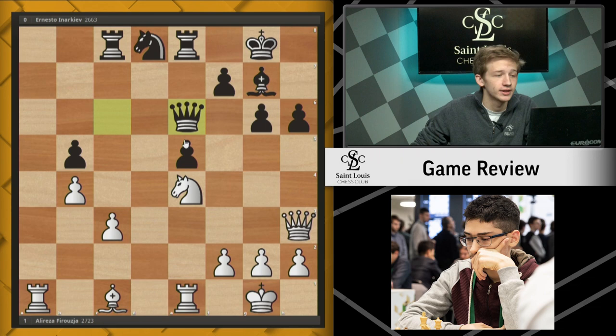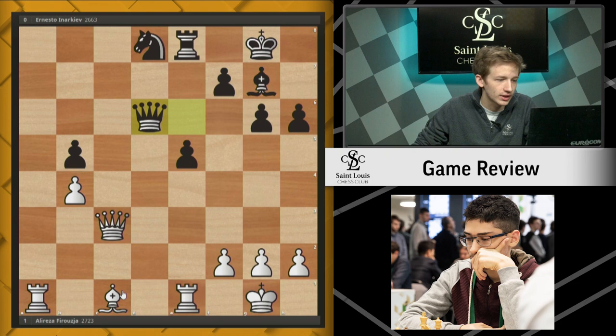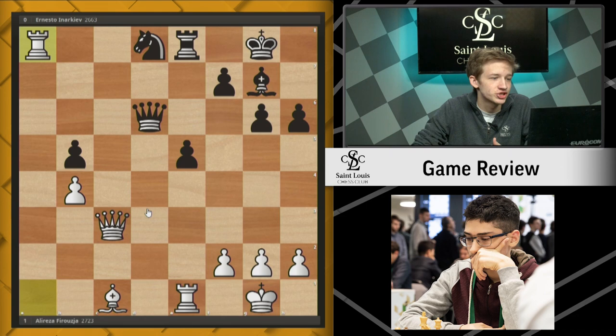Now after Nd6, it's the same story. The queen cannot capture this knight, and Qxh3 doesn't really help. So instead we see Rxc3 from black, and after Qc3, Qd6 — we do have to solve this problem. So white plays Ra8. And now white is simply up in exchange for a pawn, and the rooks are getting very active for white. This game is pretty much dead lost.